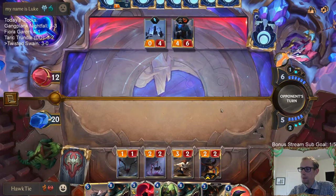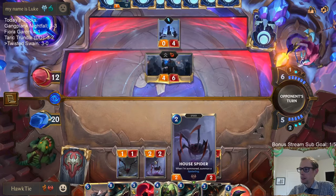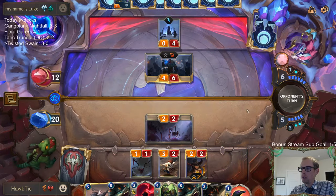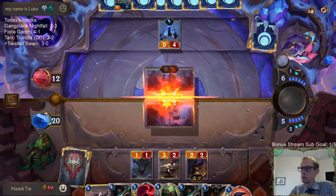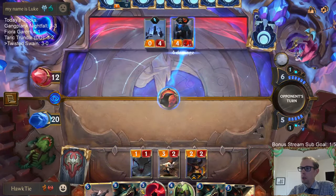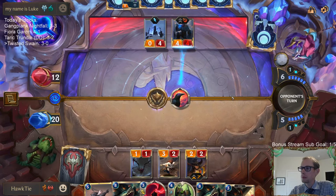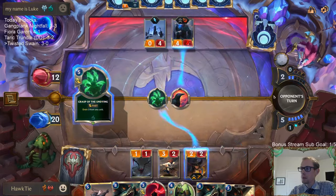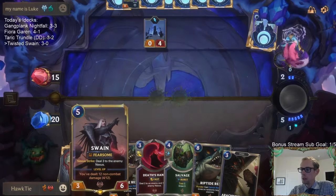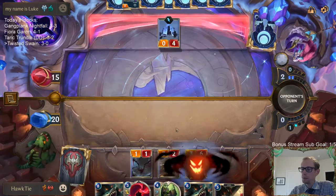That's a good draw — lets us block and Flock. Smashing through the snow. The old block and flock combo. Swain's at 4 out of 12, so basically leveled up.